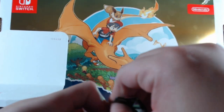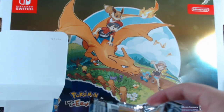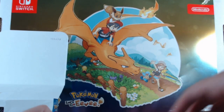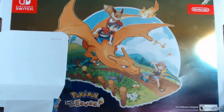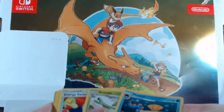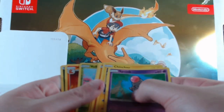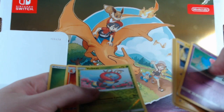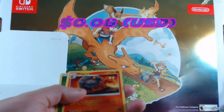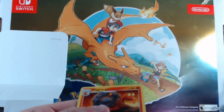On a better note, thank y'all so much for giving me the time of day watching these — that means a lot. Here's your access code. Phanpy, Grovyle, Energy Switch, Wingleull — we get a Volbeat as a reverse foil and we get a regular Macargo.